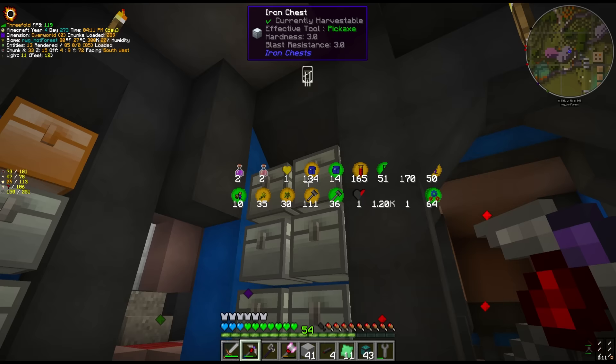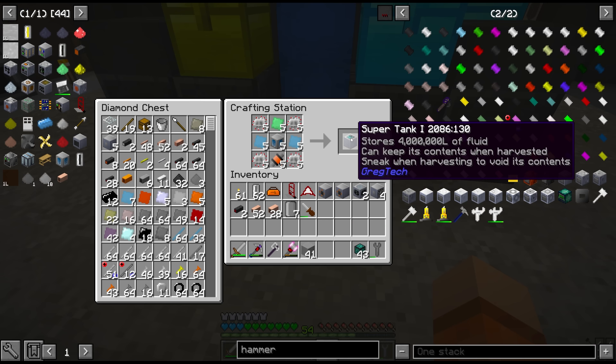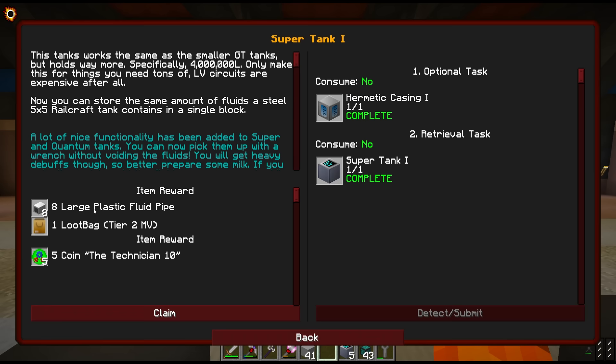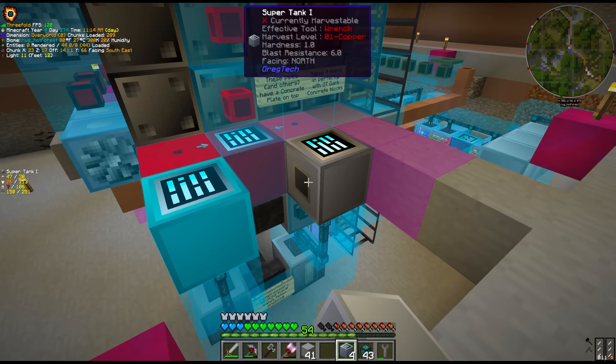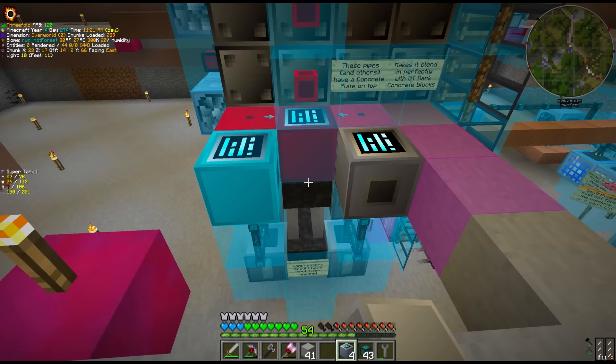At this point we have unlocked a cheaper recipe for the LV circuits — it's only going to be resistors, red alloy wire, circuit boards, and vacuum tubes. After crafting more circuits, we have five super tanks — the first five. These things will store four million each. They also give us some extra plastic fluid pipe, though they cost a lot of polyethylene to make. However, they've been given some new treatment in the new versions of GTNH — they can now automatically void fluids, which never used to be the case, which is super awesome.